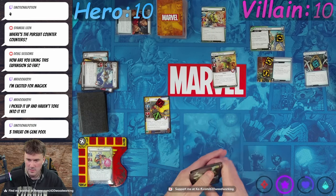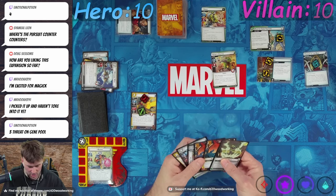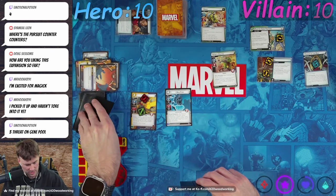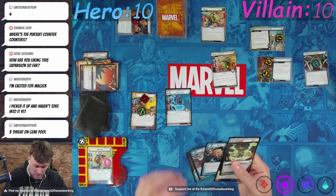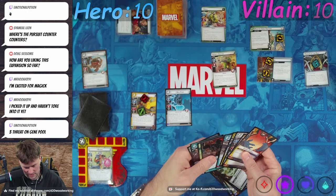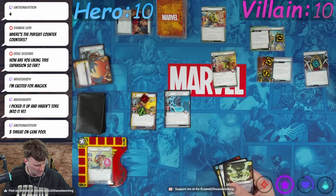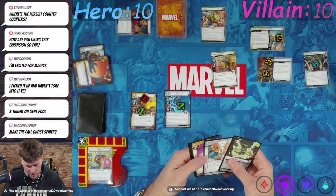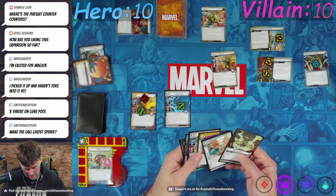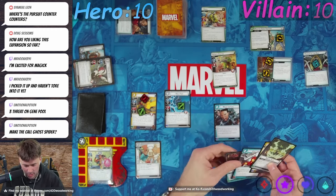Let's throw away both our doubles to play Nicholas Fury. Draw three cards. Make the call. We have Machine Man. Make the call with Ghost Spider? We have Ghost Spider to throw away and make the call for Ghost Spider. Let's throw away Ghost Spider so we can put down time in play, and then let's make the call.